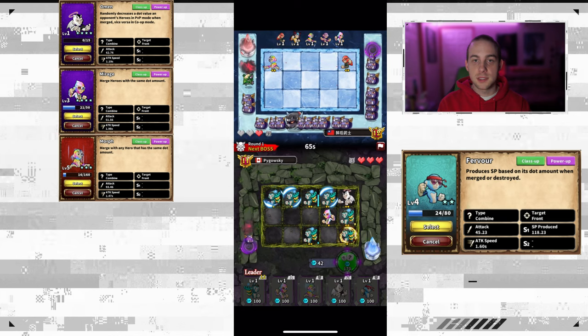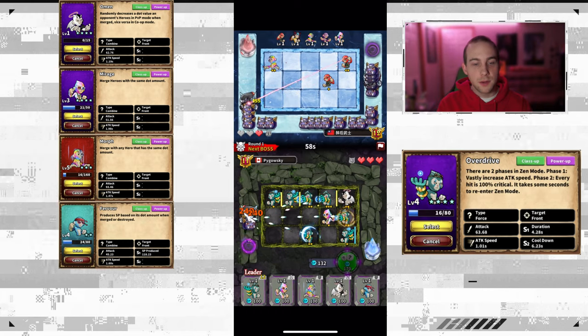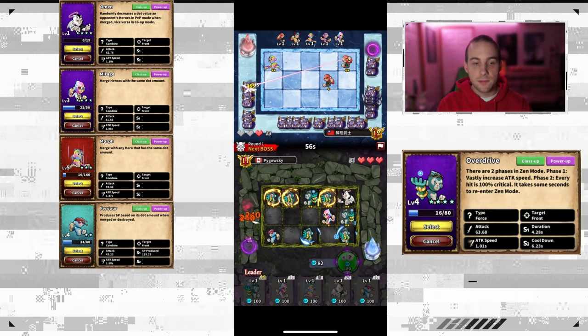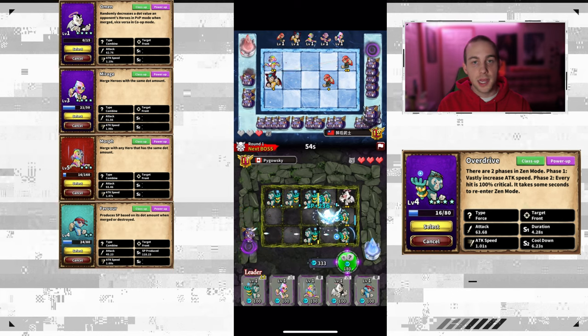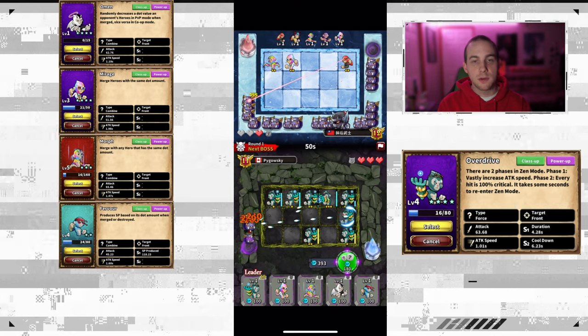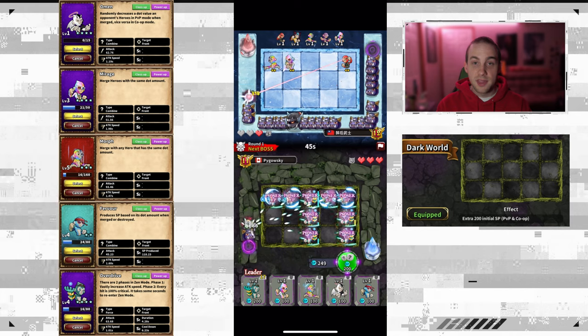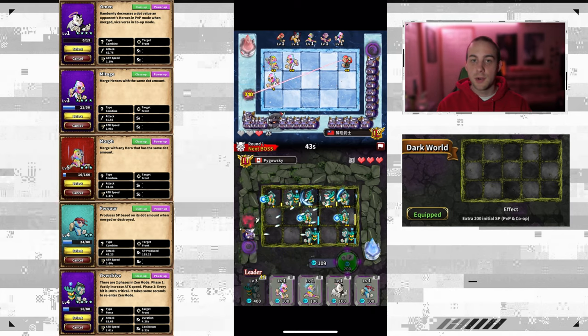The next card that's good to have is Fervor. When merged, Fervor gives you more SP, and the more SP you have, the more heroes you can buy. Last but not least, you want your fifth hero to be a DPS one. I use Overdrive for this because Overdrive has high damage, high attack speed, and high critical rate. You can use anything, but you want something that can hold the fort down while you're trying to destroy your enemies' heroes.